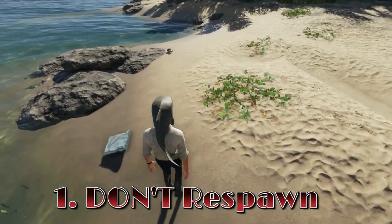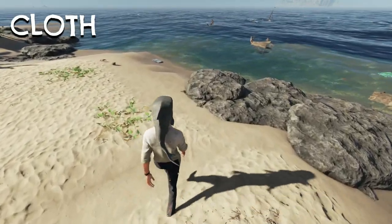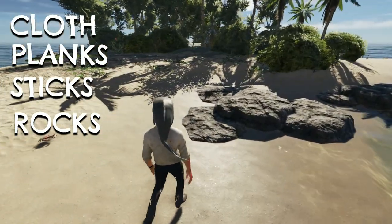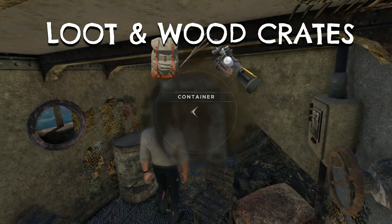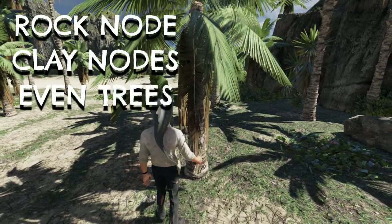Items that will keep you exploring simply because they just don't respawn include things like cloth, plank, sticks, and rocks — usually found in wrecks or laying around on the beach — these don't respawn. Loot found in wrecks and wood crates found in the world won't respawn either. Harvestable nodes like rocks, clay, and even trees will not respawn.